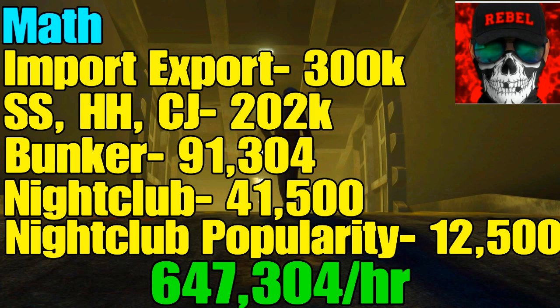The nightclub adds $41,500, popularity gives $12,500, and the arcade adds extra income for the casino heist alongside passive bonuses. Combined, you can make a little more than $650,000 an hour. If you have friends, throwing in MC businesses can boost that to about $900,000 an hour — it's just not fair to include that in a solo guide. Adding cocaine alone would push it to roughly $730,000 an hour, but it's too inconsistent to run easily solo.